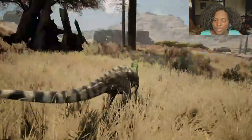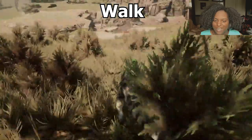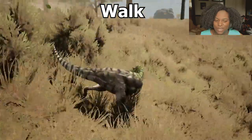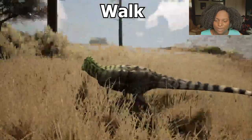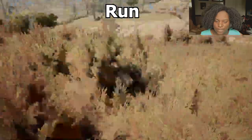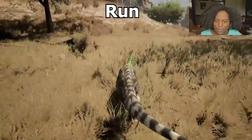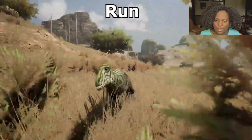Let's go through the animations. First is our walk — he's kind of chunky, he's got that chunky baby walk. In the front, in the side, not bad. Let's do our run — it's just like a faster chunky walk. Really great turn radius there. Super fast as a baby. I like it a lot.